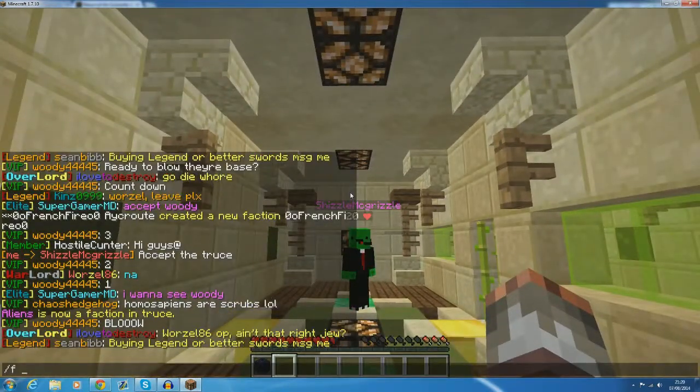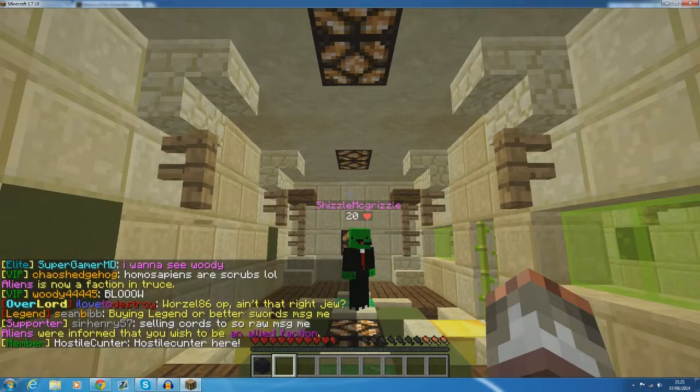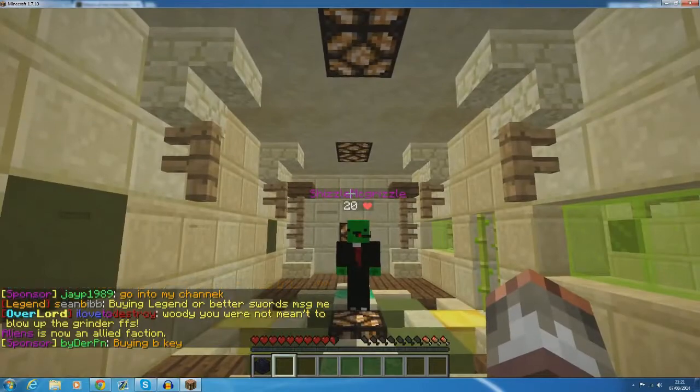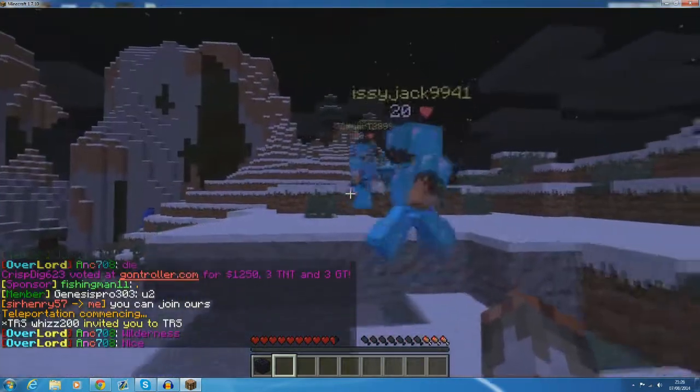Once he goes and accepts the truce, the name turns pink - easy peasy. Same for allies: /f ally, and once the ally is accepted, he's now got a purple name.